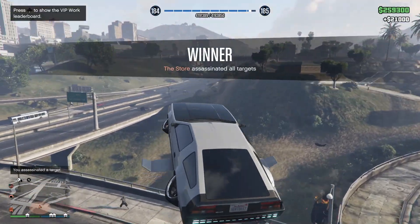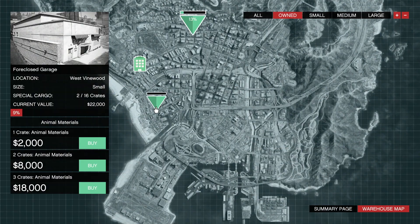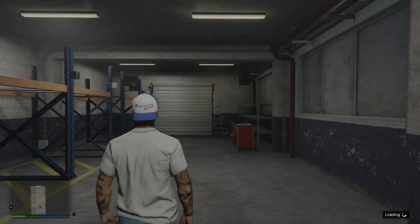Once you kill all the targets, you get 21,000. And as you can see, when we go back to the special crates, three crates is worth 18,000. So basically, I just did a real quick Headhunter, went right back to the crates, and got three crates worth $36,000 for basically nothing, because I just got a free $20,000.